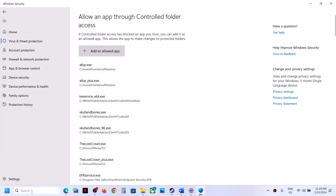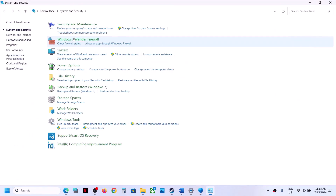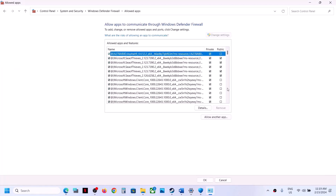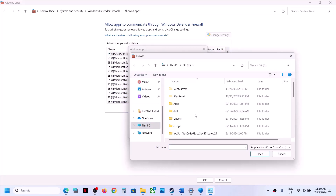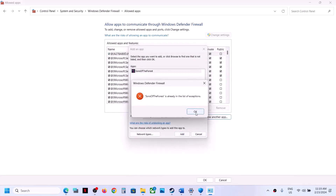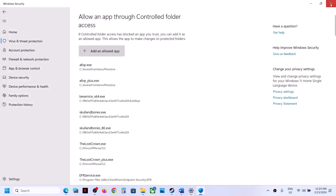Once the game is added, type 'Control Panel' in the Windows search box and click on Control Panel. Click on System and Security, then Windows Defender Firewall. Click on 'Allow an app or feature through Windows Defender Firewall,' then click Change Settings at the top, then Allow Another App. Browse and go to the game installation folder — open Program Files (x86), the Steam folder, SteamApps, Common, and then the game folder. Select the game EXE file, click Open, then click Add. Once the game is added, click OK and then launch the game and check.